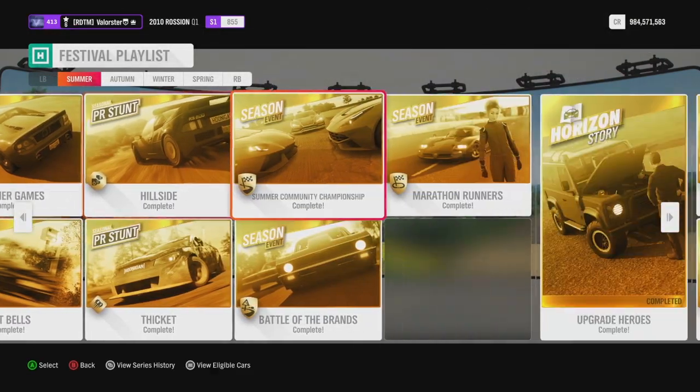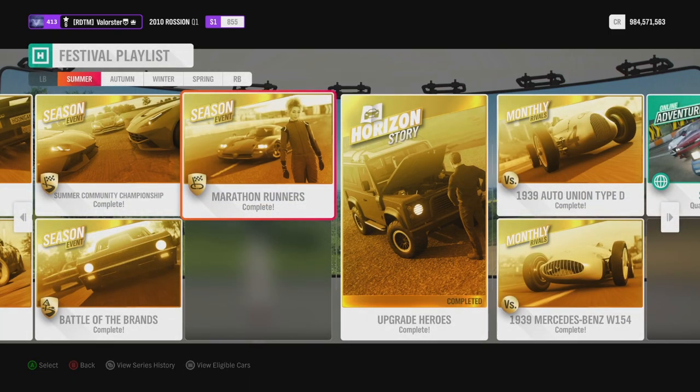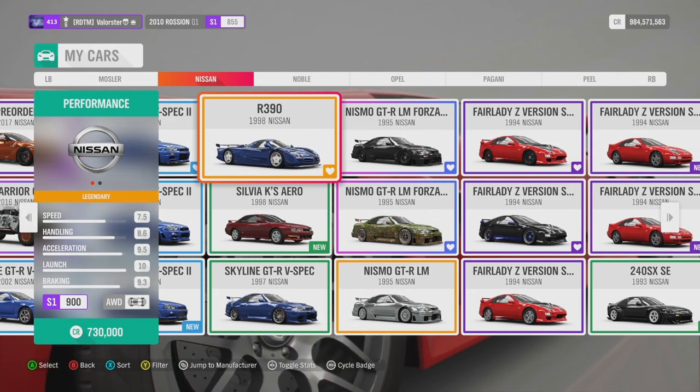Now let's go to the Marathon Runners. The Forza shop shows the Nissan and Mercedes as the first two restriction cars, then you have the Porsche, McLaren, TVR, and Lotus. Some of those are barn finds, and they're very expensive — the McLaren was around five million. I took the Nissan R390 because it's also in the auto show, it's the cheapest, and it's in the Forza shop too.